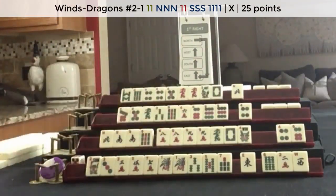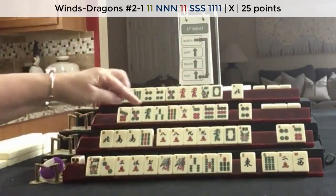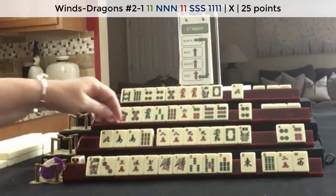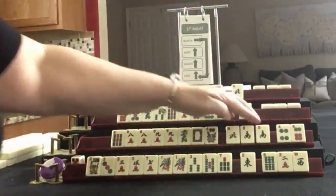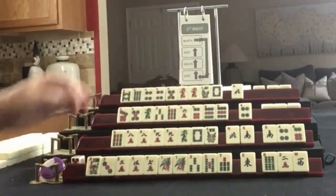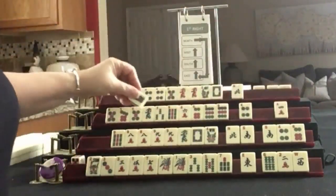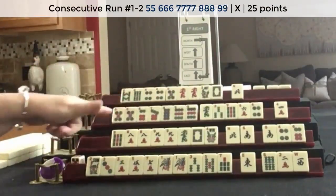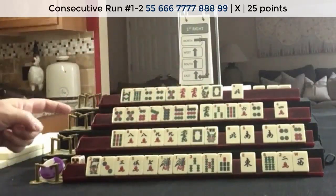It's a little risky. We also have a South — North and South with 9s. I think because we have a gap of no 9 Dot, I would not do that. I'd leverage these two and let the gap hand go, so I'd probably keep the 9 and break up the winds. For West, we're wanting 3, 6, 9 or 5 through 9 in Dots. We got a 5 and an 8. I would focus on that first hand under consecutive run — 5, 6, 7, 8, 9 no gaps.